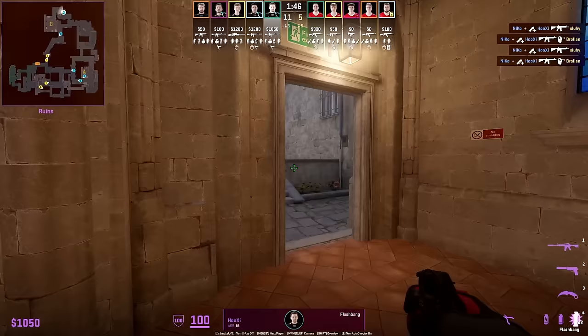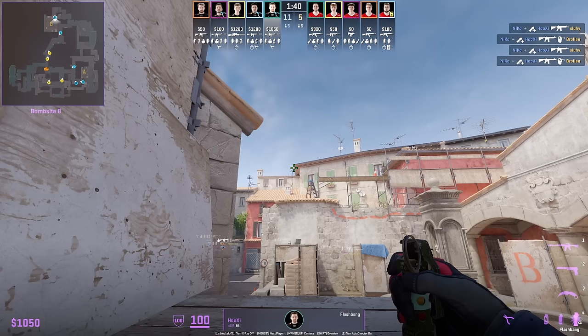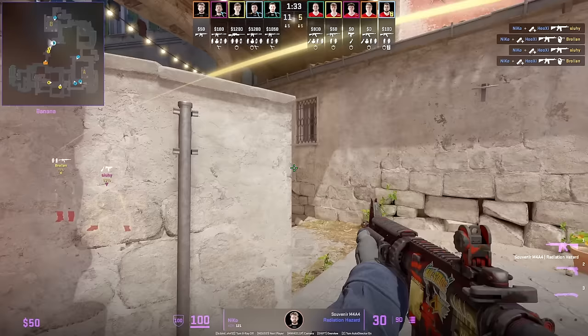Hooksy shows two flashes from coffins for banana for Niku standing at the corner. The first is the standard top banana flash to clear card; the second is for deep banana, where the first flash isn't needed. Niku peeks off the second flash and gets two kills.